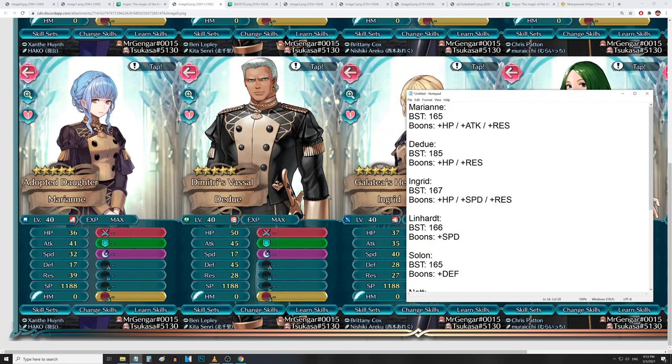Moving on to Dedue: 50 HP, 45 Attack, 17 Speed, 45 Defense, and 28 Res — 185 BST — with Super Boons in HP and Res. Surprised he doesn't have a Super Boon in Attack or Defense given how he played in Three Houses, and a Res Super Boon is unexpected. But with the save skill that grants Attack and Defense, Dedue looks like a pretty interesting unit. I just wish he had a personal weapon — that's probably the only thing holding him back.